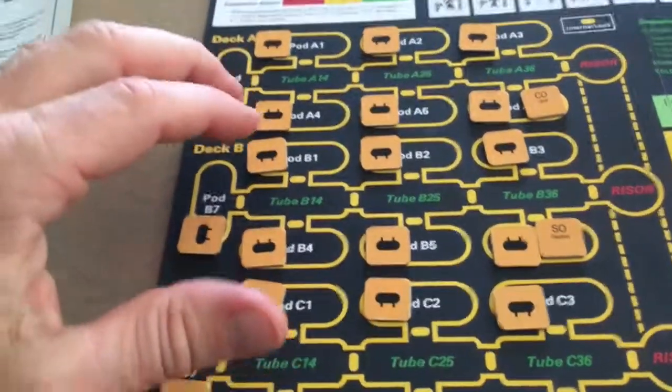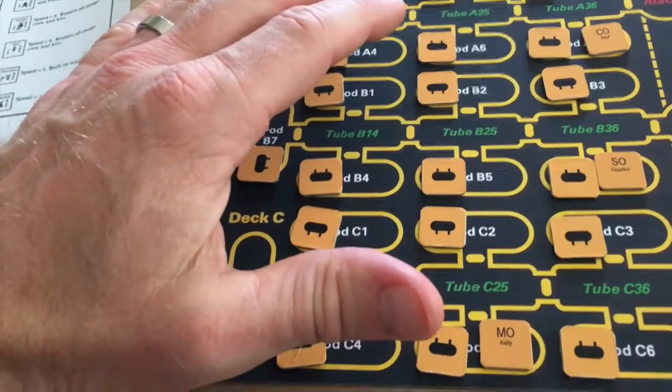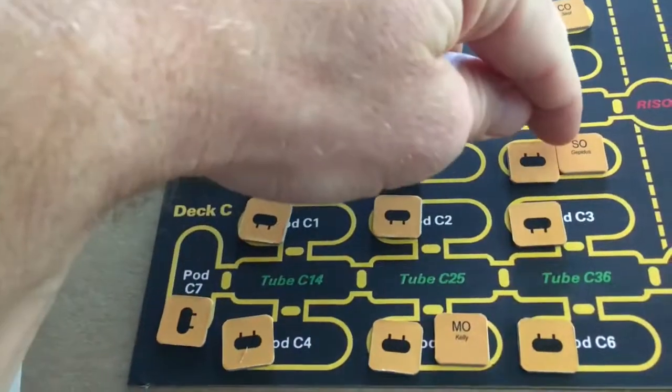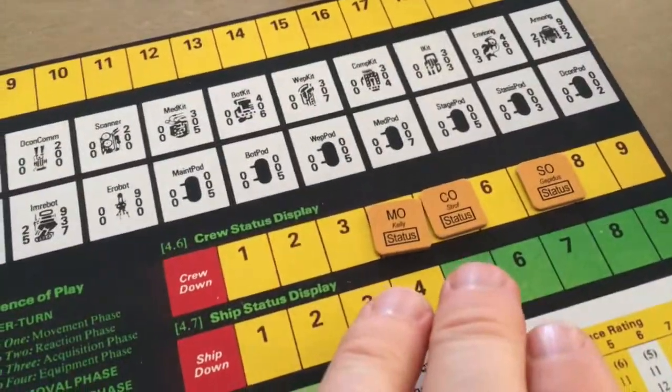The game is all set up and ready to go. I've got the pods face down on the ship map waiting to be discovered. I've got random starting locations for the three crew members that I'm going to be playing with. I've rolled attributes for all those crew members and I've also determined their starting stamina levels.